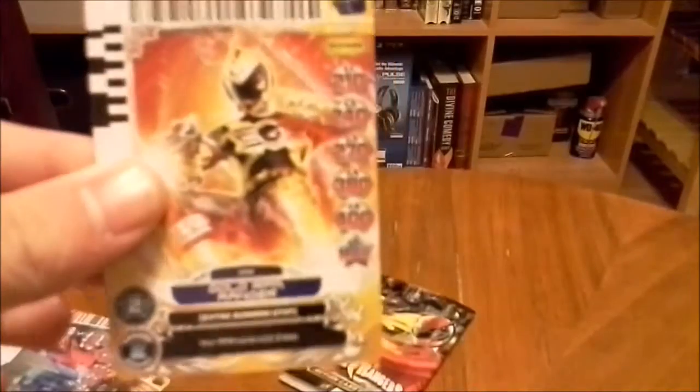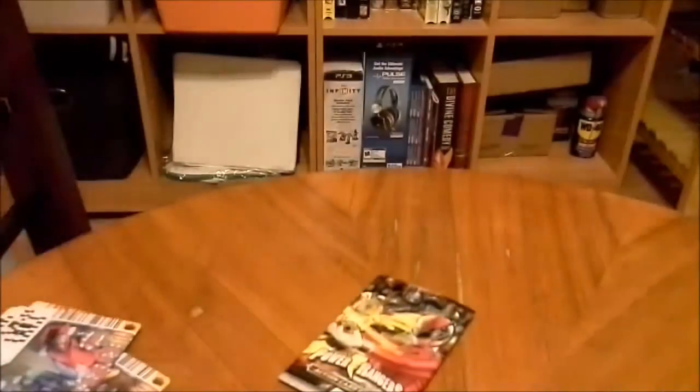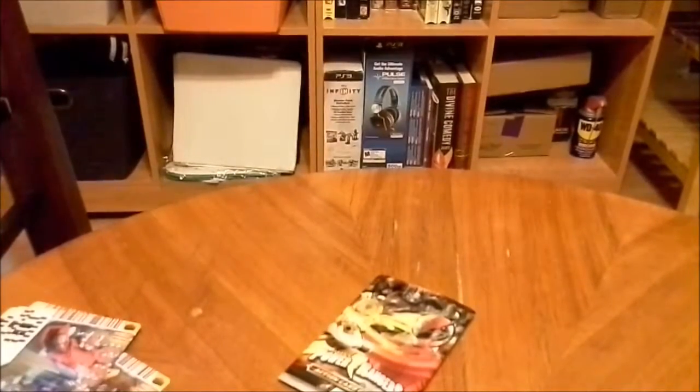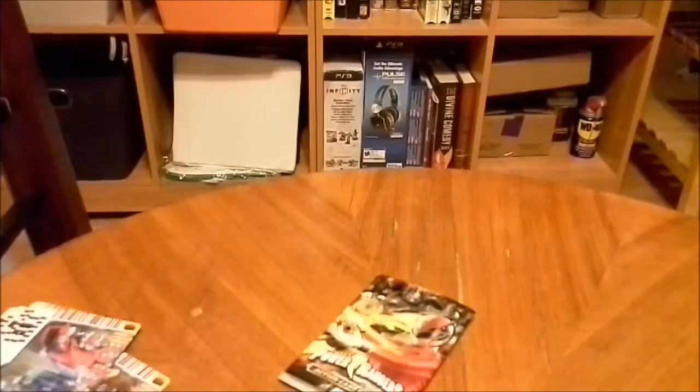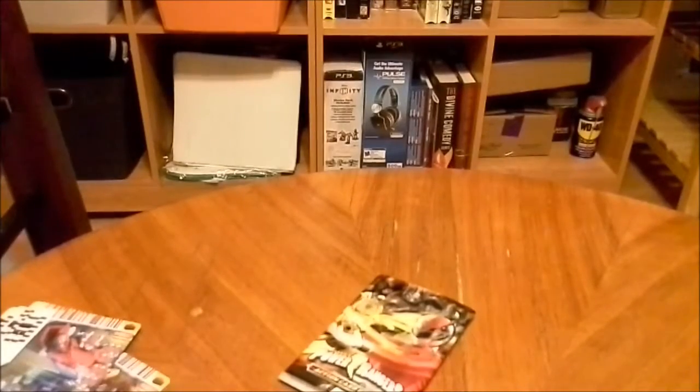Yellow Space Ranger, 1 cost, 2 assist. Gold RPM, 2 cost, 2 assist. Red Galaxy, 0 cost, 1 assist. Yellow, 0 cost, 1 assist. Yellow, 0 cost, 1 assist. Blue Megaforce, 0 cost, 1 assist. Yellow Ninja Storm, 0 cost, 1 assist. Octimus, 4 cost, 3 assist. Phoenix Megazord, 3 cost, 3 assist. And here's a blast from the past — Goldar from the Mighty Morphin Power Rangers, 2 cost, 2 assist. And our rare is the Paleomax Megazord.